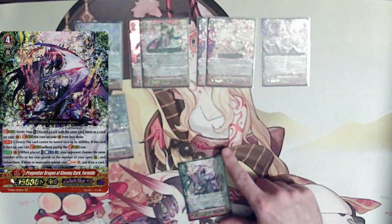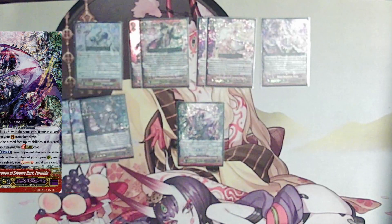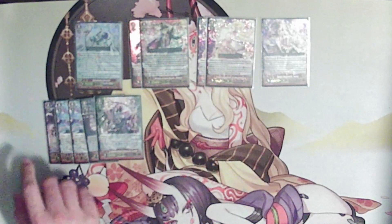I'm not running a Zerwarth Dragon; instead I'm running the Progenitor Dragon of Gloomy Dark, Formido. All Progenitor Dragons have the effect: if they are face up in the G zone, you can stride without paying the cost, but you must stride by discarding a card with the same name as your vanguard — basically ultimate stride without the end-of-turn negative. When placed, you can counterblast one, your opponent chooses rear guards equal to the number of your open rear guards and retires them. If three or more were retired, you soul charge five and draw a card. This is my 'I need to clear the board as soon as physically possible' card. It doesn't come up often because you need to see other copies of Carol, but it's very good for clearing an opponent's board when you call nothing else out.